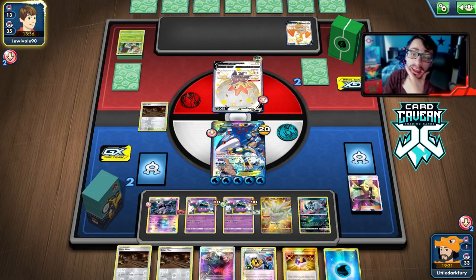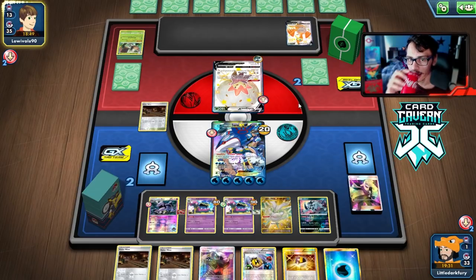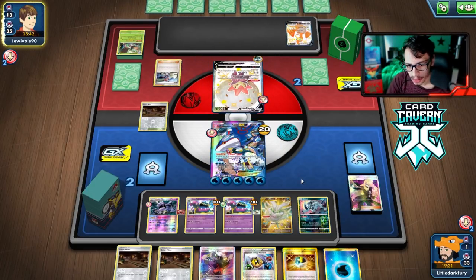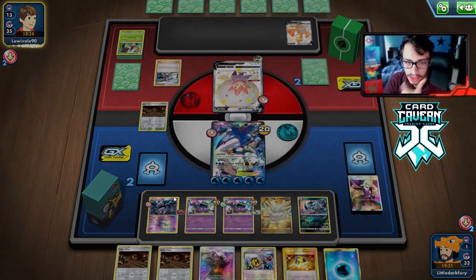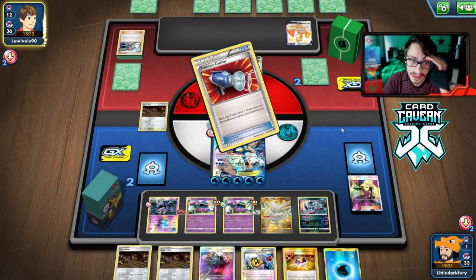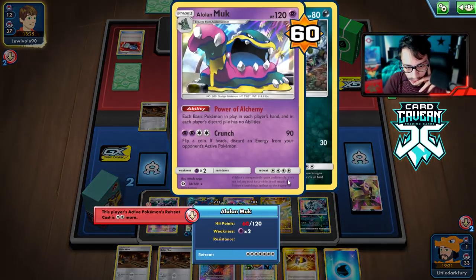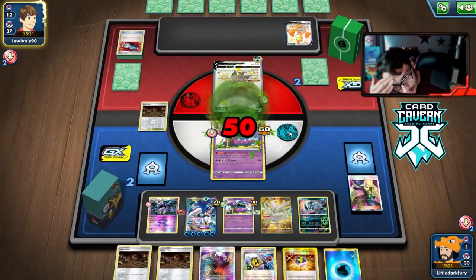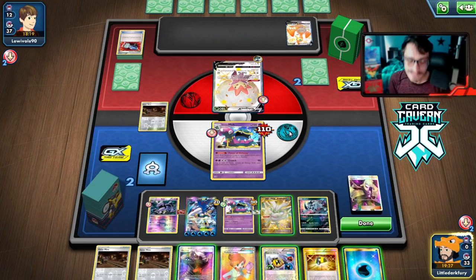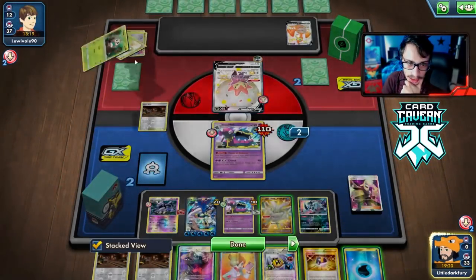Kyogre, take us home! Look at our board state — we got many Muks. Oh no, they can Eldegoss it back in the deck. Hopefully they bench something we can KO. They're only doing 100 damage, they're not knocking me out. Oh, but now we get decked out — are we just going to lose by deck out? They literally could have won the game if they just gusted this Muk. I did not expect them to attack with Eldegoss. Oh dude, that's so bad. Knock out the Muk please — they're 10 damage short.